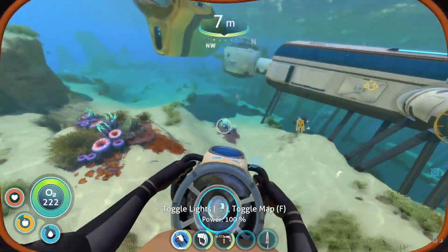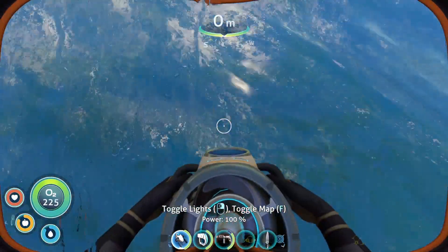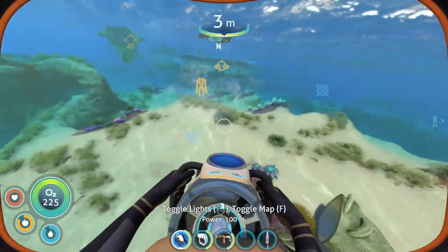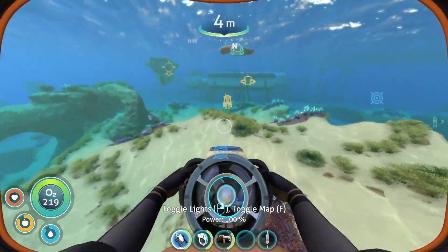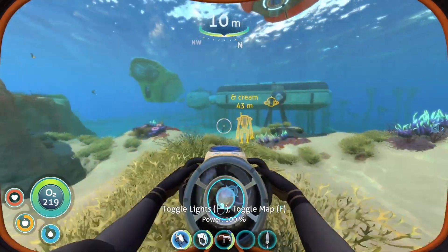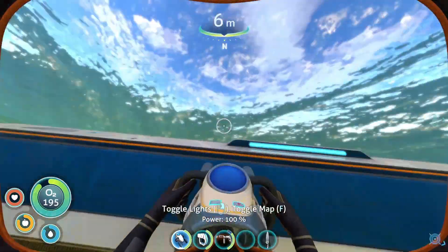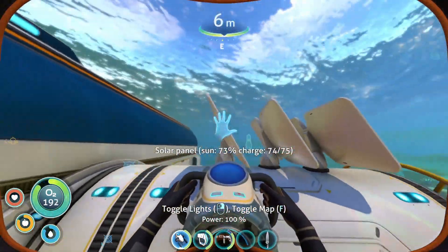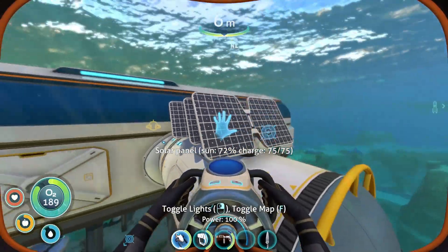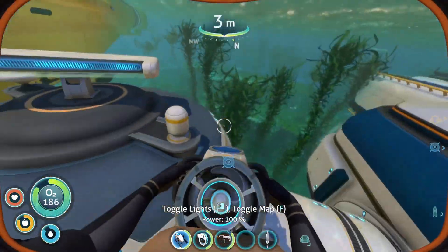Before we get into actually showing off the base, I want to show off the names for my vehicles. We got Chuck Mint, Cookies and Cream — they have been like the absolute lads throughout my entire journey. My entire base is powered by three really really cool solar panels, so that's pretty cool.